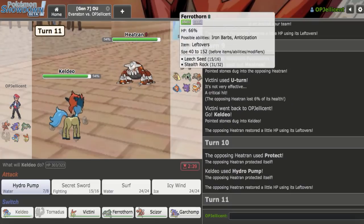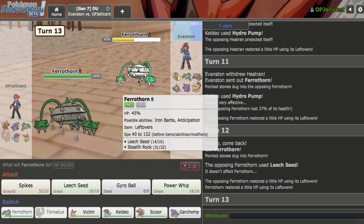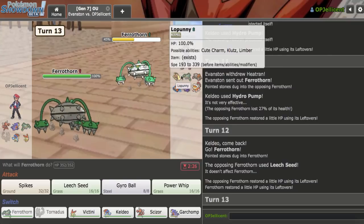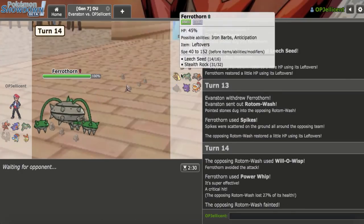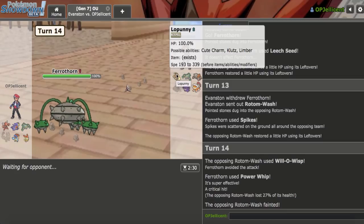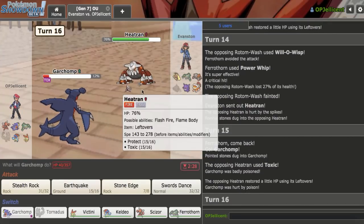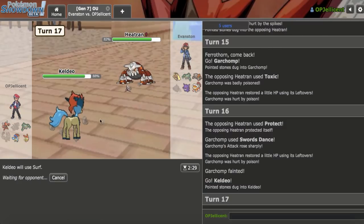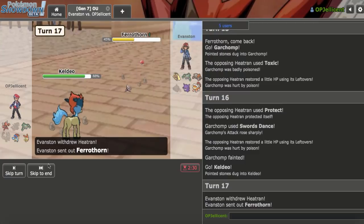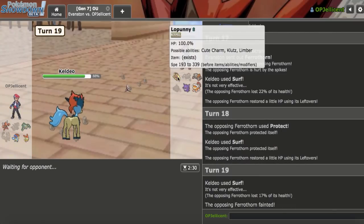I'll go for the Earthquake to weaken the Ferrothorn as they go for recovery. I'll go Victini before rocks go up. Victini does look okay here, just due to the fact that I can pressure everything with Keldeo still. I can Hydro Pump here and probably two-hit KO Ferrothorn from that percentage. They go Rotom — I'll just power up this turn as they miss. A little bit of justice. The Lopunny can come in now. They do go back to Heatran. I'll just go Garchomp — I don't think it's worth risking my Keldeo on anything. I'll SD up on the Protect, and now I can finally start picking up KOs with Keldeo. I think I'm going to lose, because my Tornadus is dead.